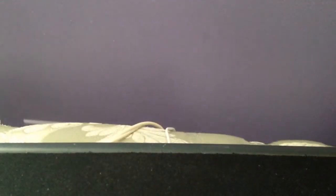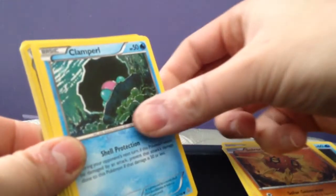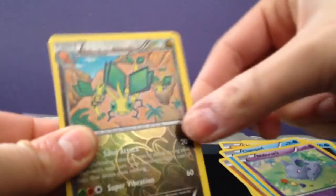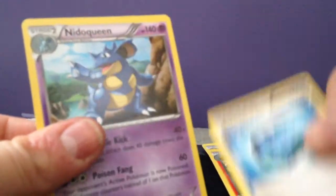There's the code. We have a Mudkip, Chinchou, Solrock, Clampearl, Nidoran Female, Wailord of Hoenn. We got a non-holo Beedrill, Combusken, Fresh Water Set, and a Nidorina. So that's three packs in a row with no holo — that kind of sucks. But let's hope our luck improves.